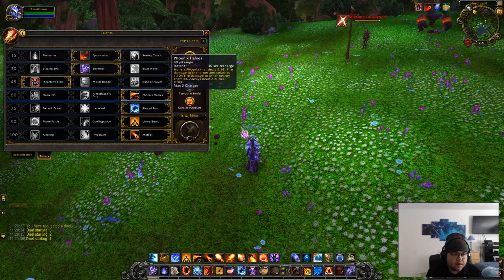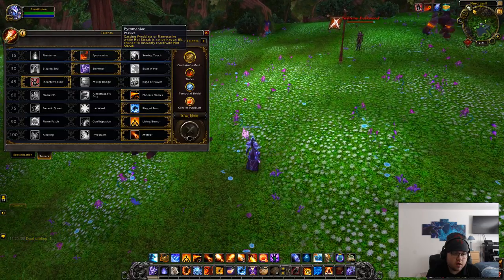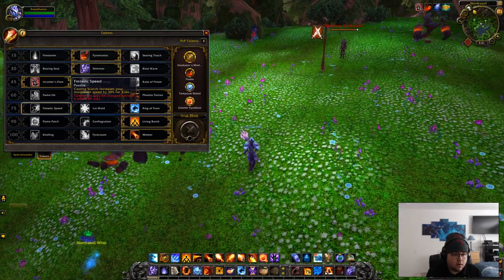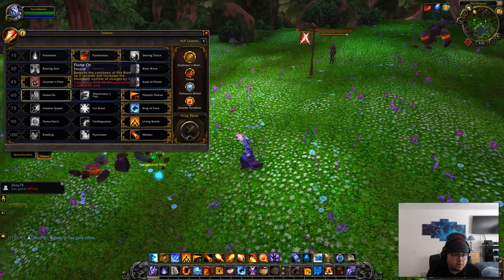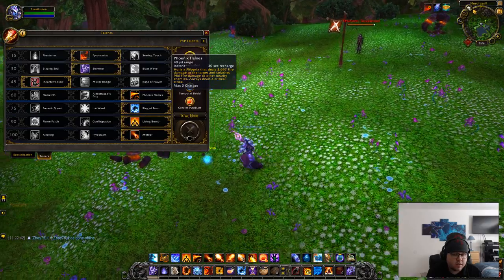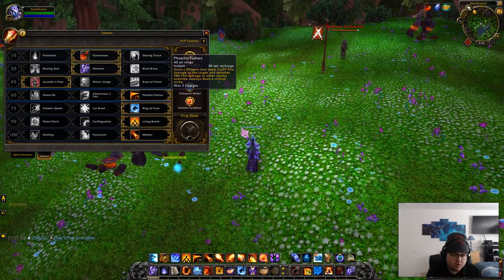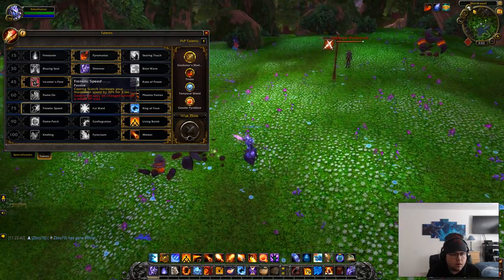Next I would go with phoenix flames — it gives three charges and always deals a critical strike, so you can build up more procs for pyromaniac. Flame on can be pretty good as well, but overall I just like phoenix flames simply due to the fact it's another extra button, it deals critical strikes, and it's a really awesome ability.